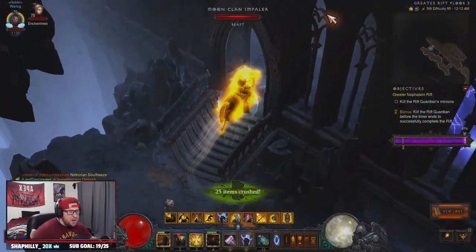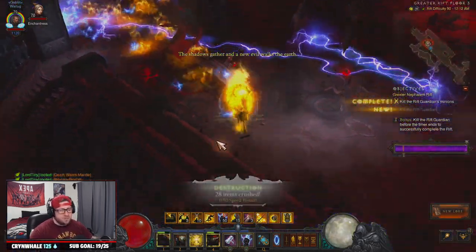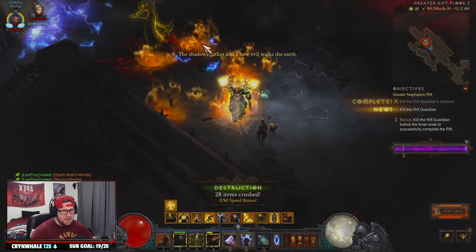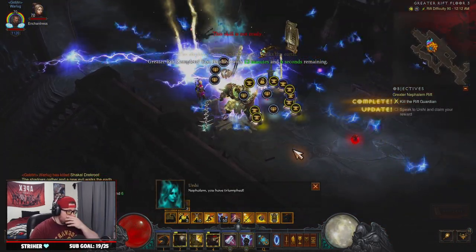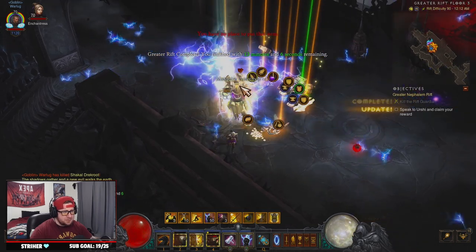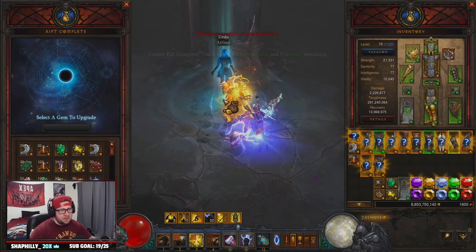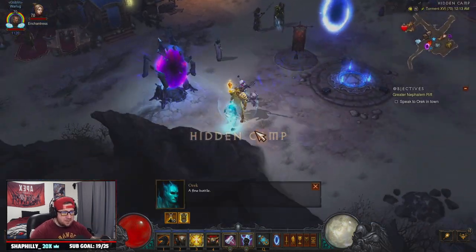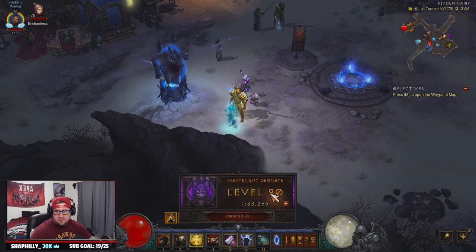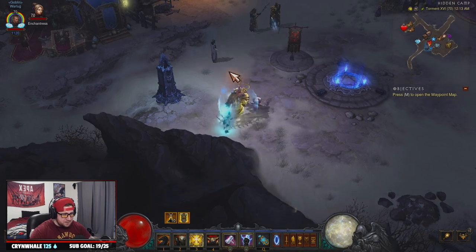What's better than pretending you're Thor and just annihilating everything? As far as rift guardians, they get destroyed — absolutely destroyed. We're back in town: 1 minute 53 seconds on the GR 90. The build is super fast, crazy fast. You could probably push this up to 105s, maybe 110s eventually.